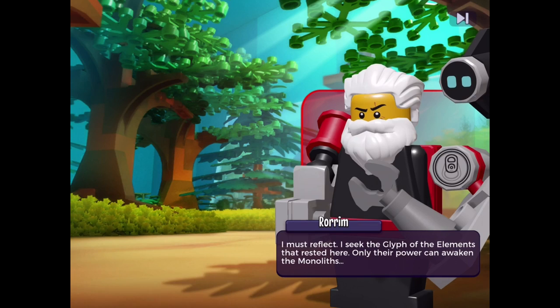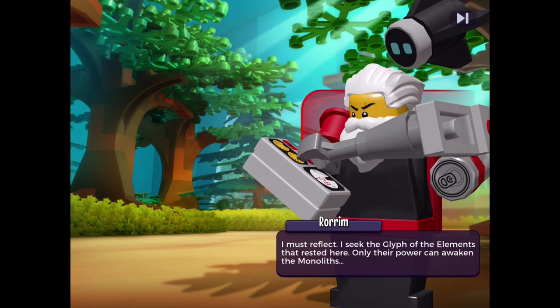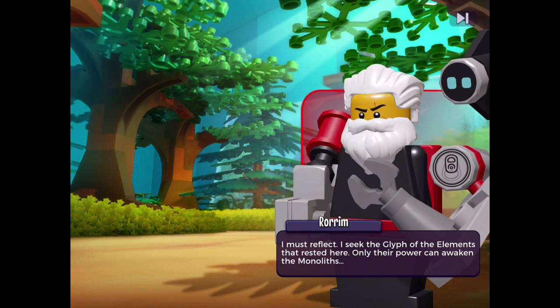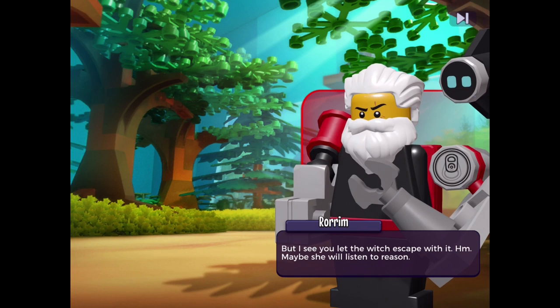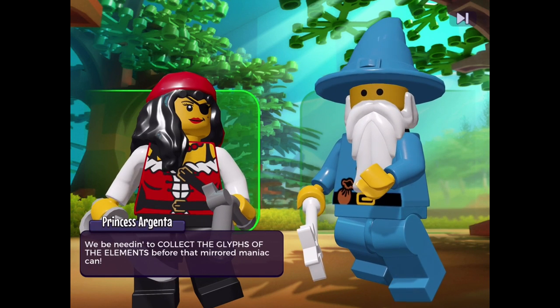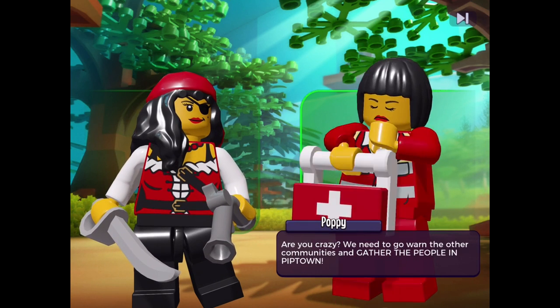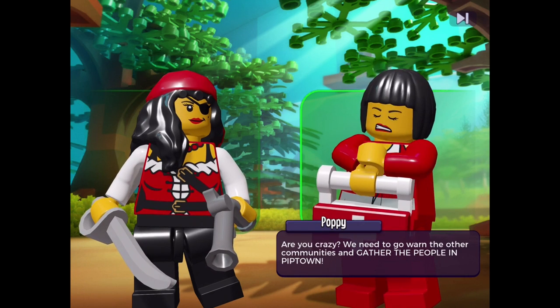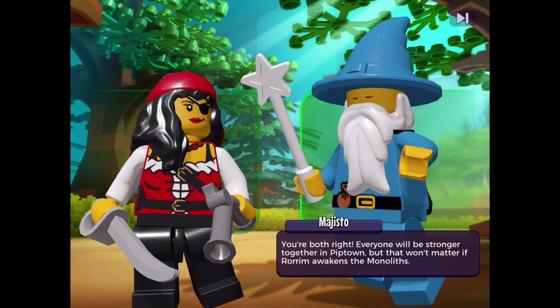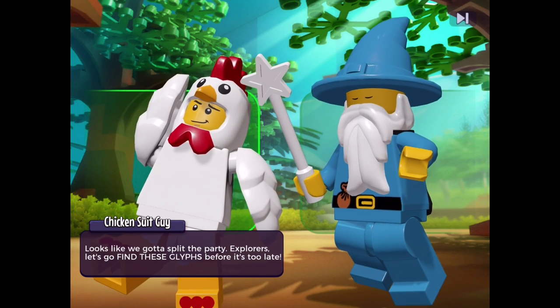Post-battle story: Rorim says he sees the glyph of the elements and seeks it — only their power can awaken the Monoliths. He notices Willa escaped with it and thinks she might listen to reason. Our team debates: we need to collect the glyphs before the mirrored maniac, and also warn communities and gather people in Pip Town. Solution — split the party: Explorers go find the glyphs before it's too late.